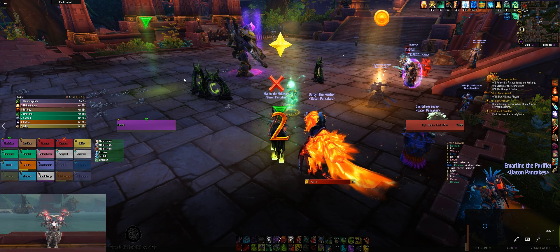Everybody should be in melee at all times, unless you're using the sliver trinket — then you should make a secondary group in the back. You should also make a death grip group for the bots.